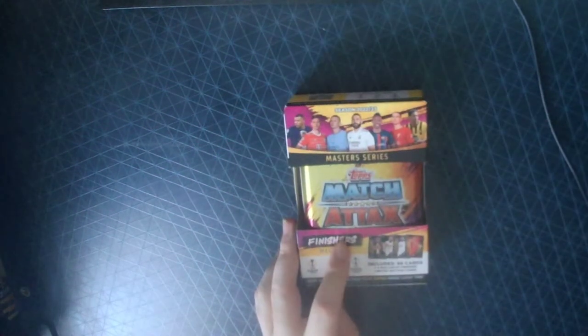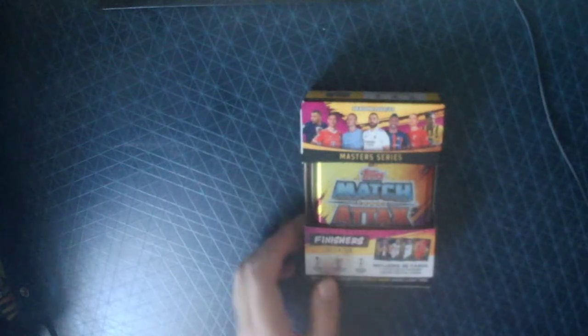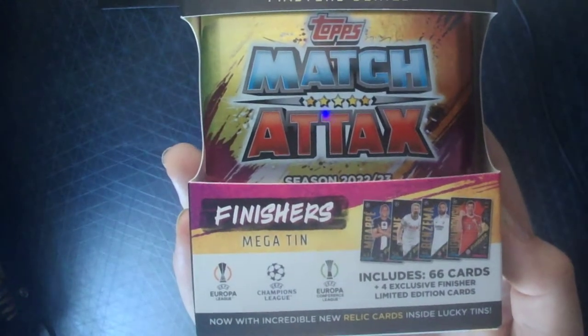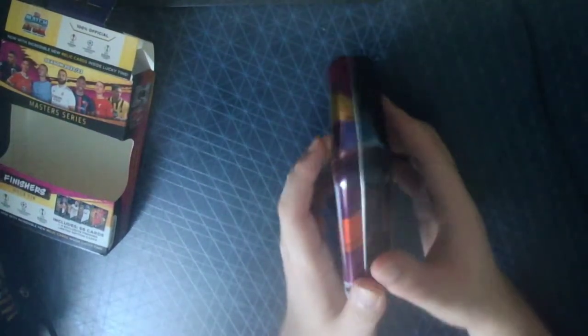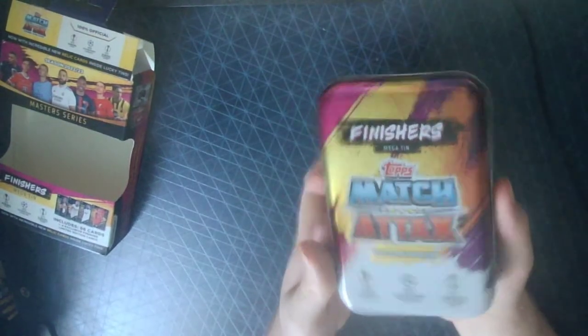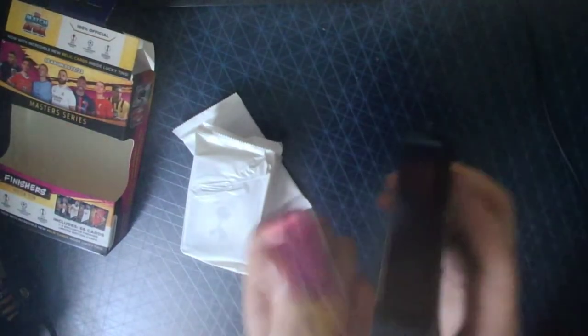So in this video we are going to be getting into the Finisher's Megatin, which comes with 66 cards, four exclusive Finisher Limited Edition cards - which are Mbappe, Kane, Benzema, and Lewandowski. You can get Relic cards in the tins, and it is £13, which is obviously completely unreasonable - it's a tin. They've changed the tin and how it works, because normally they don't have that silvery bit - it's sort of like just a big mini-tin rather than a separate thing. I think I prefer the old Megatin design, but oh well, change just happens.